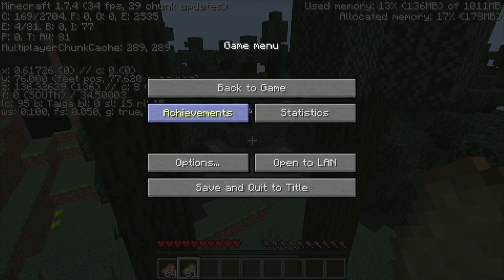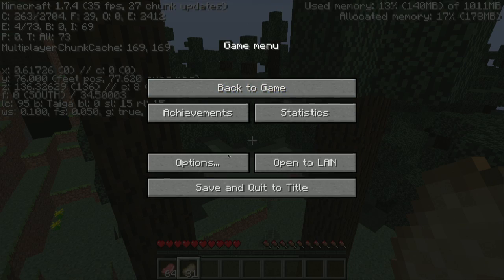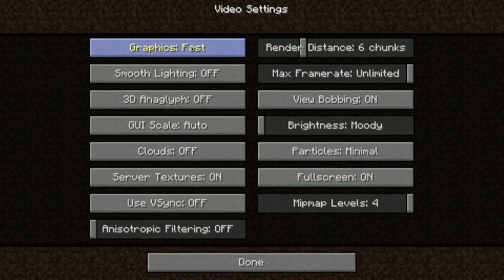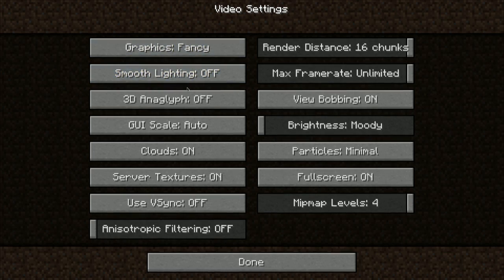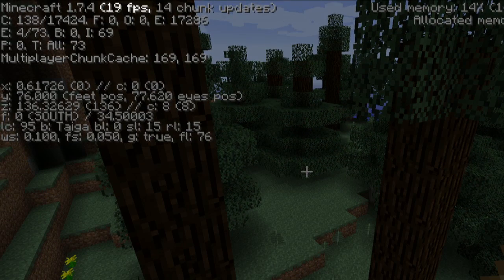If we hit Done and back to game, you can see just by doing that we were at 20 and we're now back to 26, jumping up to 32 — we're at 31. This will help your game out a lot. Now let's go back and change these settings back. I want to bring back up the render distance because that's a big one. Turn smooth lighting back to maximum, turn on clouds, turn particles to all, hit Done and back to game. And you can see we're back down to the low 20s.